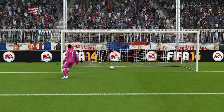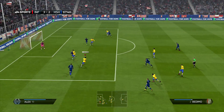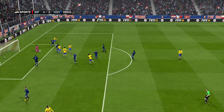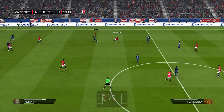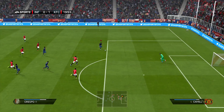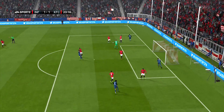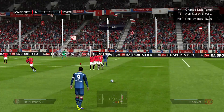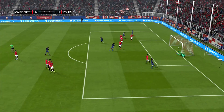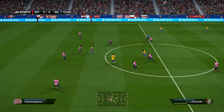Moving on to the next clip: Bedamo is in quite an attacking position, cuts inside and feeds it to Crespo. When you get a shot with Crespo, once he gets the time he'll finish most shots — like 9 out of 10. All these players in the trio are really clinical. Look at Ibrahimovic with the free kick right here — a powerful, accurate shot. He can do that every game.